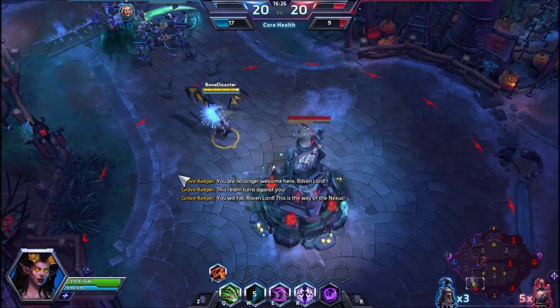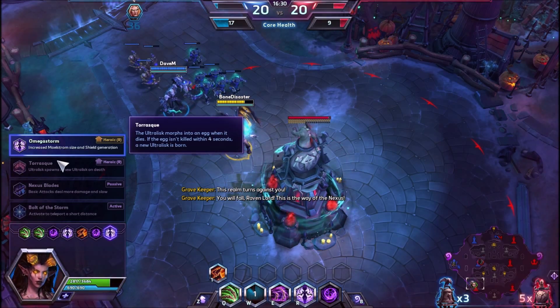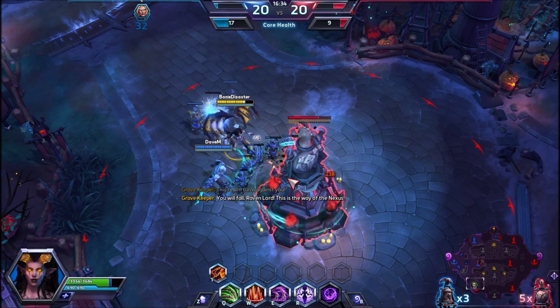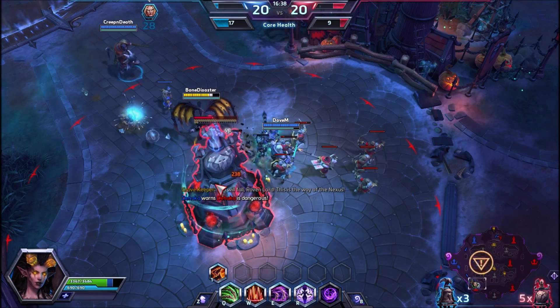At level 20 we'll take Omega Storm, which gives us more shields on top of more shields. The Maelstrom size is also increased by a good portion.